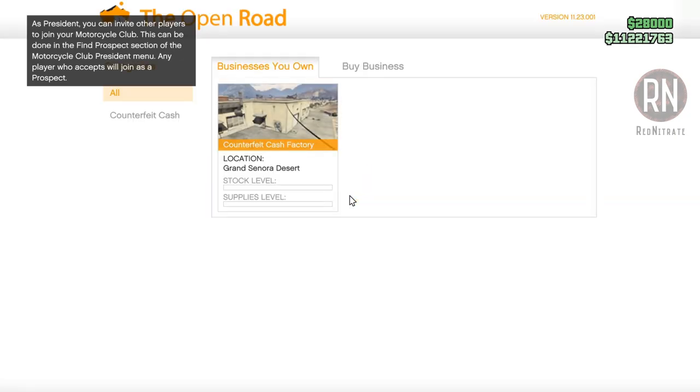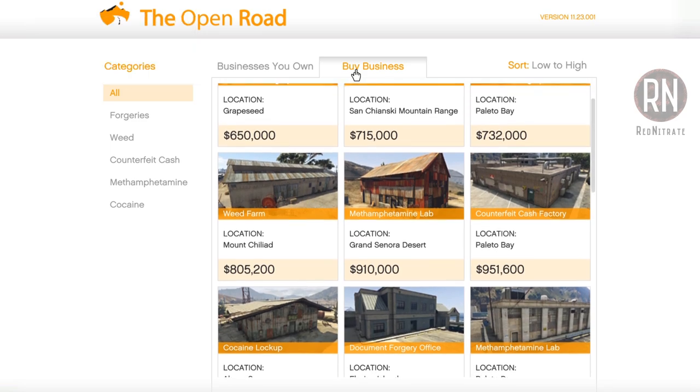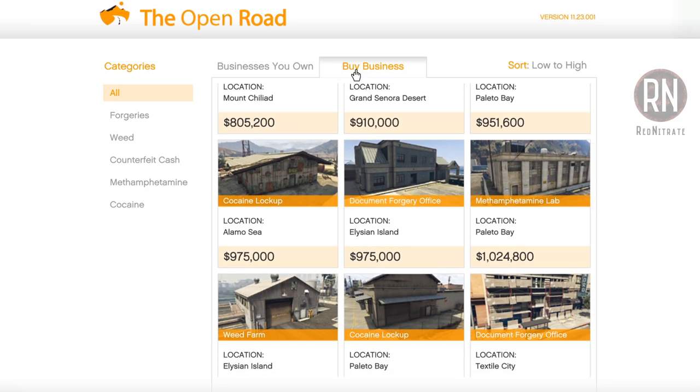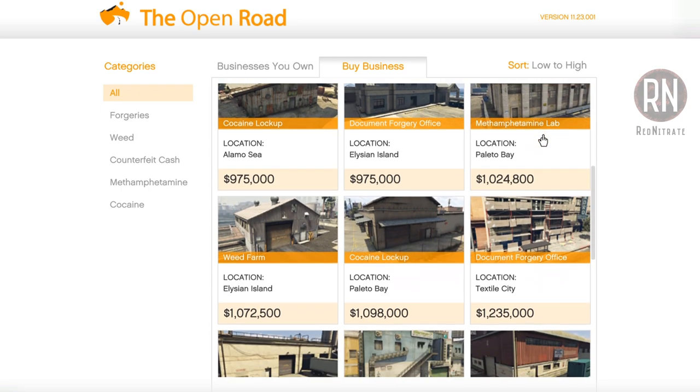The side hustles aren't too bad, but the payouts are pretty minimal. To make the big bucks, you'll first need to buy yourself a business or two. There are five different business types in total, all with various locations scattered over the map. Generally speaking, you'll want to purchase businesses that are closest to your clubhouse. So if you bought a clubhouse in Vinewood, stick with Vinewood, and the same for the Grand Sonora and Grape Seed area. Once again, just avoid the Polito Bay properties.